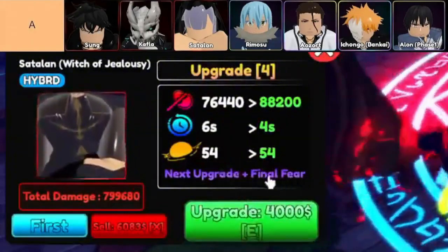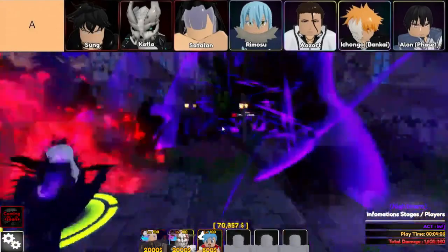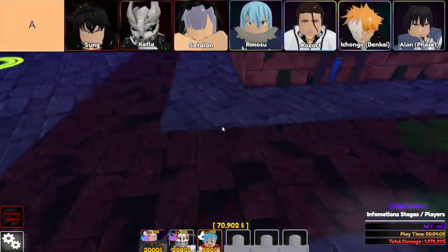The units in A-tier are, in order from top left to bottom right: Satellan, Rimuru, Song Jinwoo, Ichongo Bankai, Aozort, Kaffler, and Alon Phase 1.